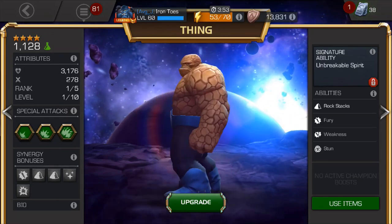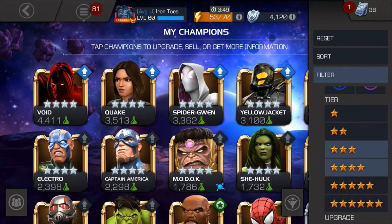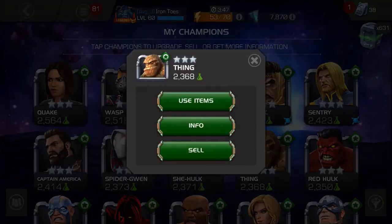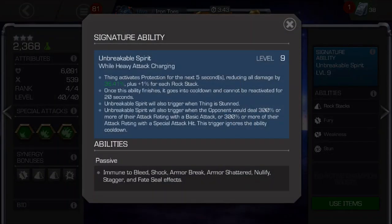There are four things that you need to know about the Thing. First, he does not need to be duped in order to be a good attacker. His signature ability mainly helps boost his defense when he gets knocked down or takes a big hit. So if you pull him from a crystal, you can be excited about it even if you don't have an awakening gem.